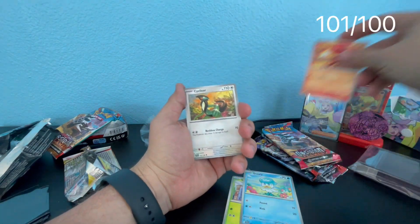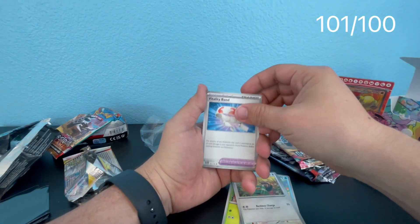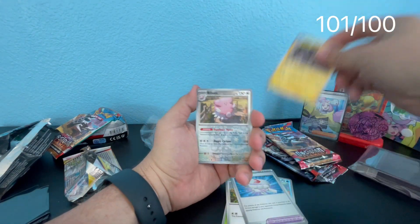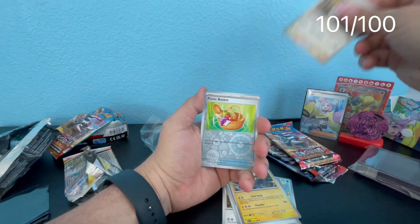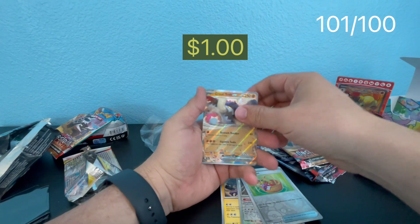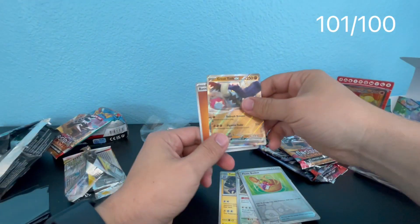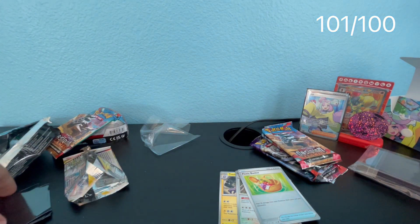We got Sharkpedo... Cyclizar... Toxicroak... it's been a year since Picnic Basket came out. And Great Tusk EX — not the special art version, just a regular one. So we got our first hit from this section.